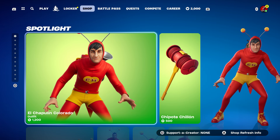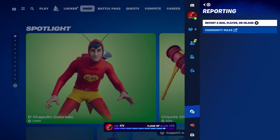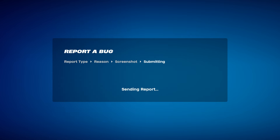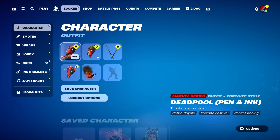Go over to the El Chapali Colorado, press the pulse menu, go to Report, then Report Bug. Go to where it says Shop, Locker and Lobby, and go to where it says item or V-Bucks aren't appearing. Click on Continue and Accept, then click on Close. Once you click Close, start the game.